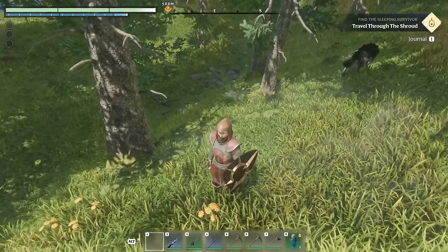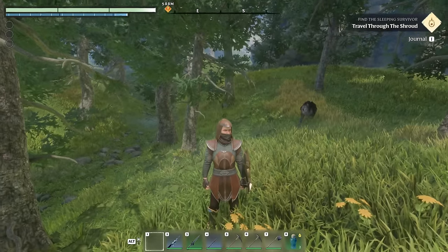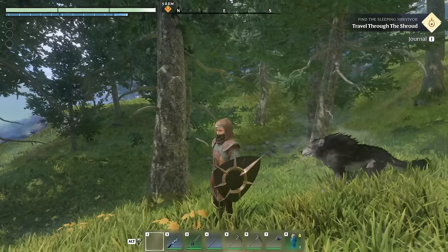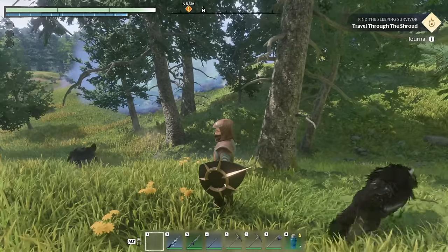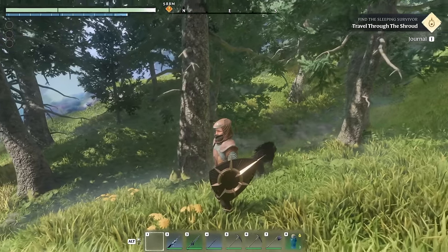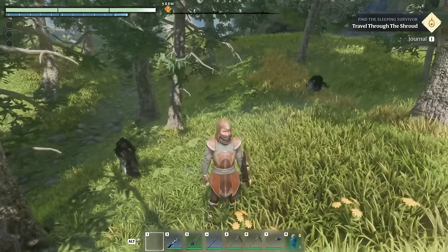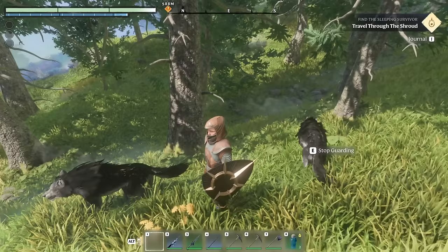I thought this meant exactly what it said — I assumed that if these wolves were out here when a blue smurf enemy jumped out of the dark and tried to attack me, they would sense my friend is in danger and back me up. And they actually do that! They will attack those blue smurf enemies roaming around and fight them.